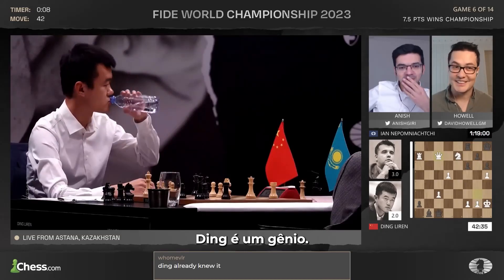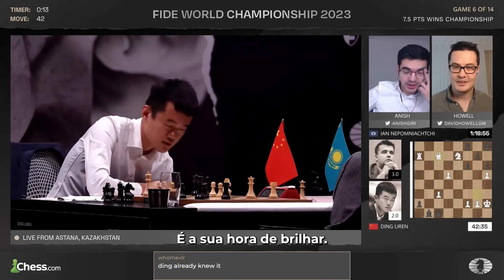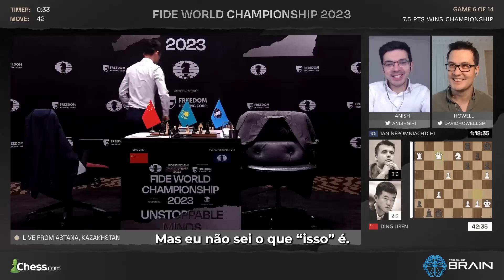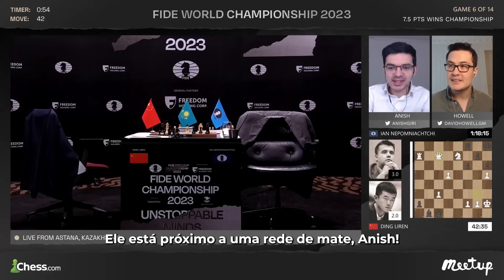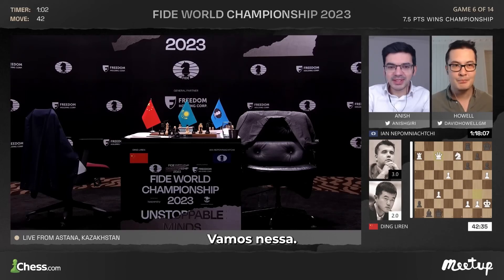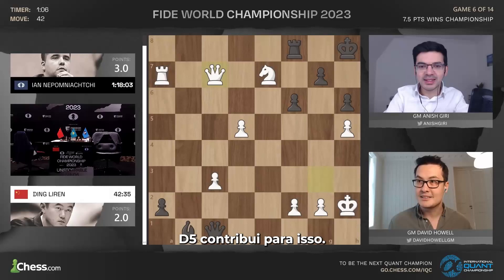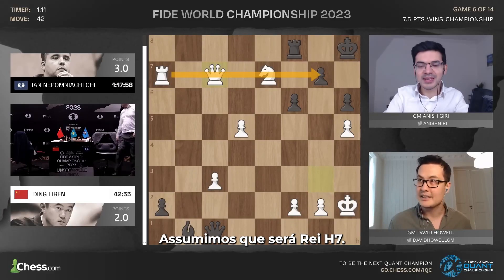Wow, he is a genius — Ding. He's going to show us something clever. He went d5, with the idea to do this. But I just don't know what this is — I don't see it. Wait, he's closed a mating net, Anish! The king — oh wow. Let's jump in on the board. Both players are away right now. I think he wants to sacrifice his queen, and d5 does contribute here. There's a discovered check — assuming king h7.